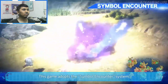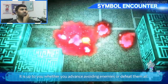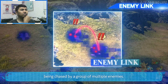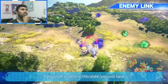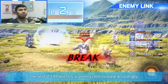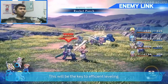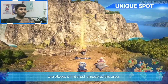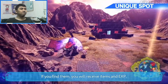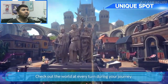This game adapts a symbol encounter system. During world exploration, enemy leaks may occur as a result of being chased by a group of multiple enemies. If you start a battle in that state, you'll have a series of chain battles with as many enemy groups as you encountered at once — and that chain battle will be key to efficient leveling. There are also places of interest in the world; if you find them you will receive items and experience, although some spots are difficult to find. Check out the world at every turn during your journey.